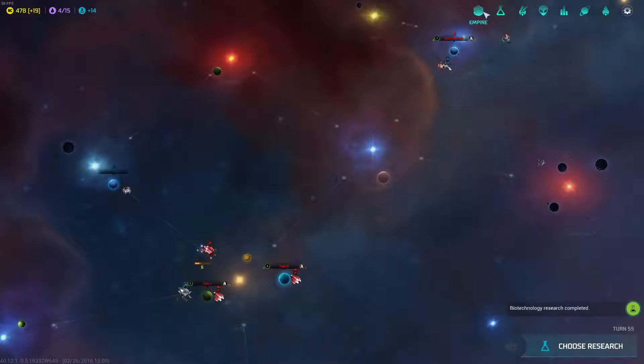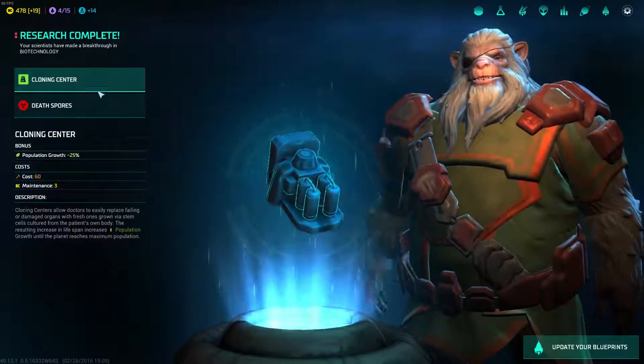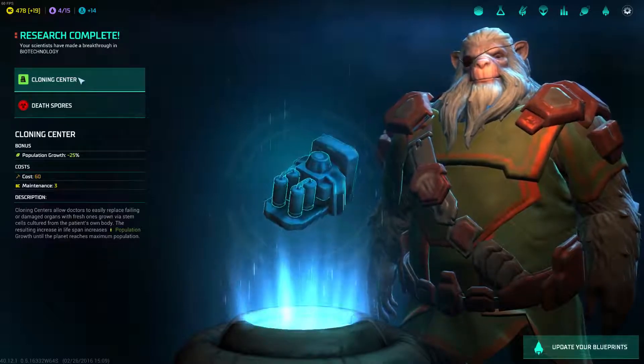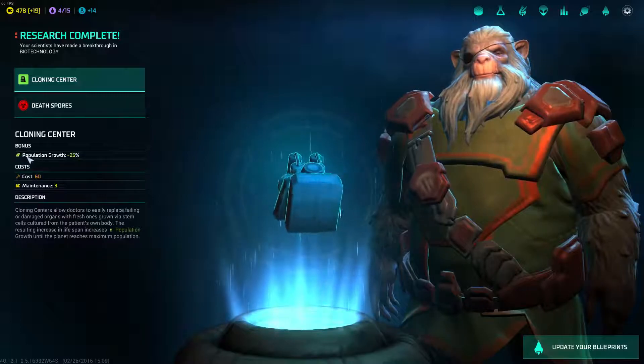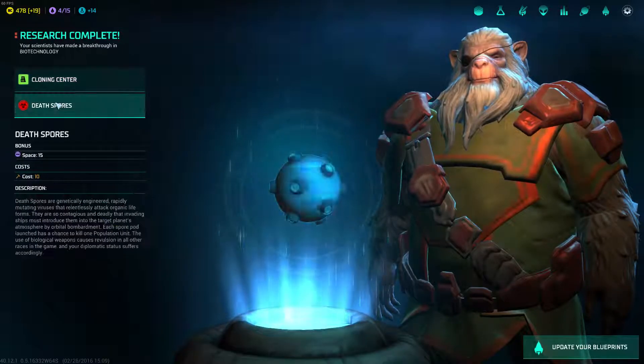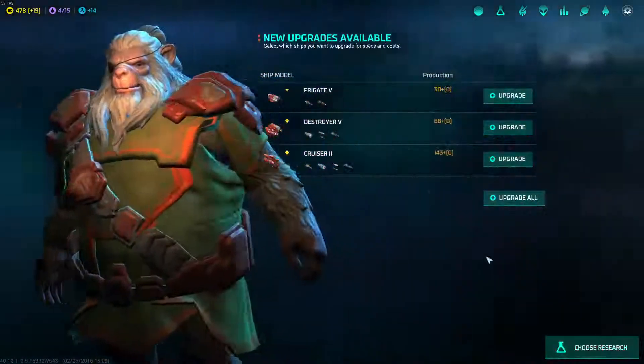I know I need to expand faster. We learned a new trick thanks to our scrutineers — we've got Cloning Center, which gives us population growth, meaning you need less food for population growth. And then Death Spores, which is actually a weaponized version of this research. Which is pretty awesome, actually.